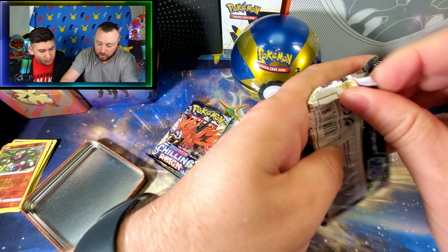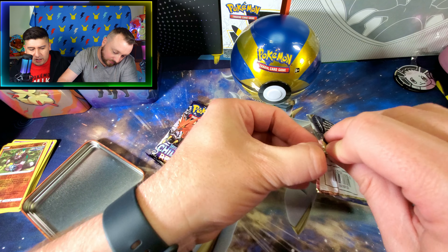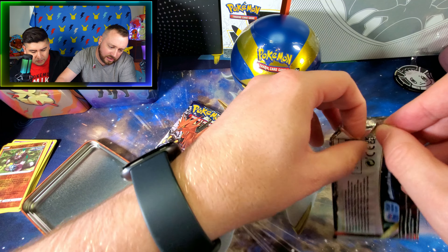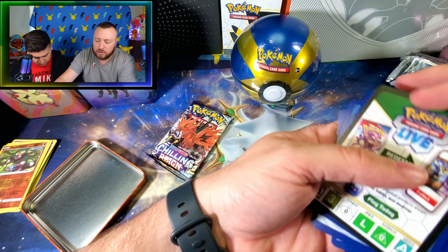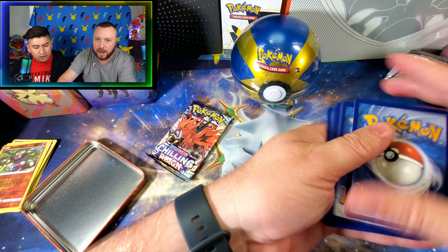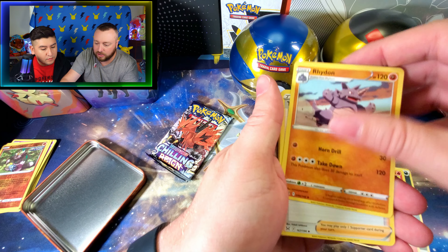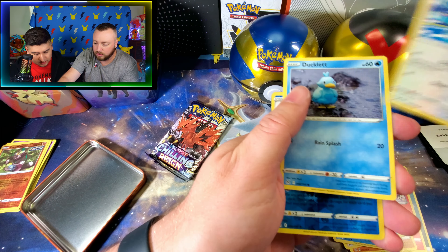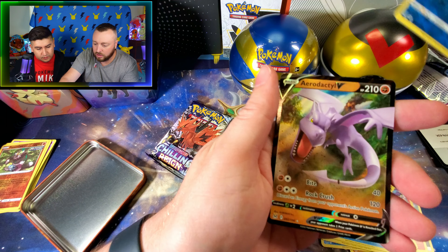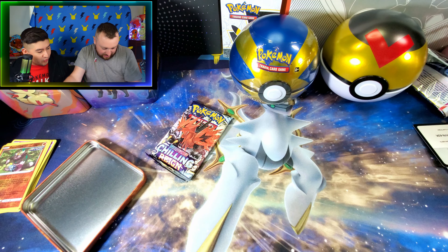Let's do another Lost Origin here and then get into that Chilling Rain pack. Were these the same packs from the Love Ball? No, because the Stacking Tins are newer. The Pokeballs were a spring release and these are the Fall Stacking Tins, so they have Lost Origin — but they did have the Chilling Rain. You also had some Fusion Strike in those Pokeballs. Oh, reverse holo Dugan. And there's Dactyl V — Dactyl V full art! The V's are three points.